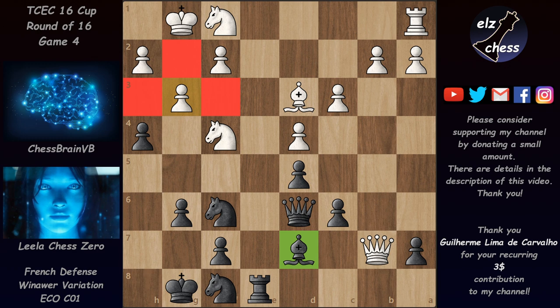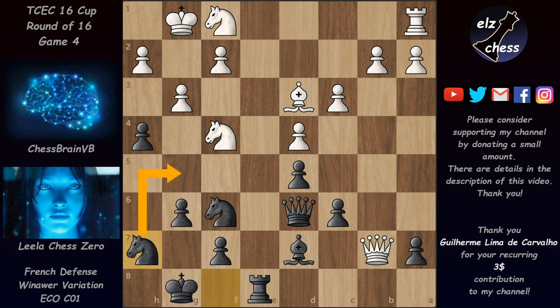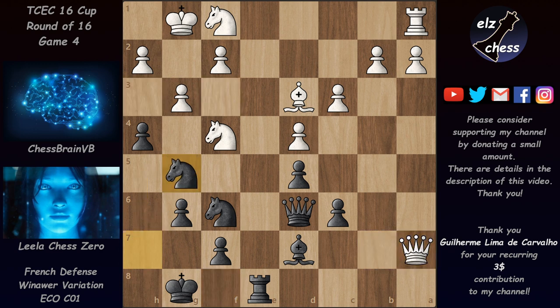There are no forced concrete lines, but the prospects of creating something on the light squares is enough for Leela to go for this. In this position Leela played Nh7, with the knight heading to g5 to attack the light squares.